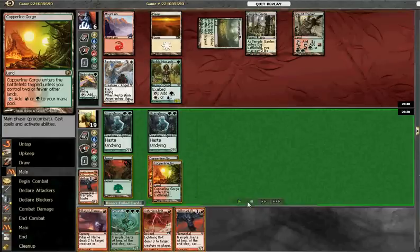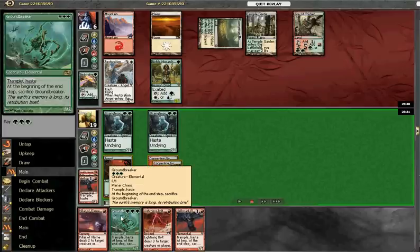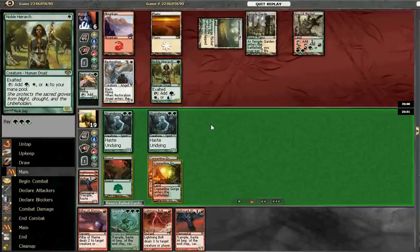Putting him down to 6. Here I wasn't sure what the play was — you can probably see I pressed and I'm going to play the Groundbreaker. Again, I didn't really play around a second Restoration Angel, which is potentially a problem. But generally, I think we're okay.